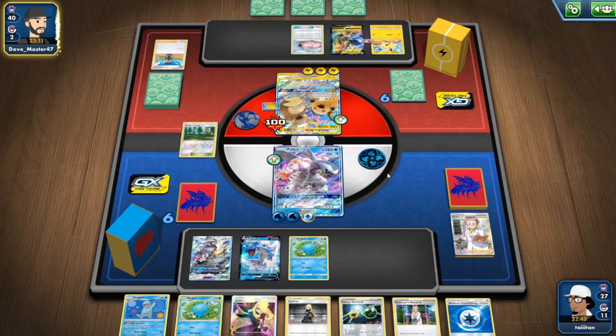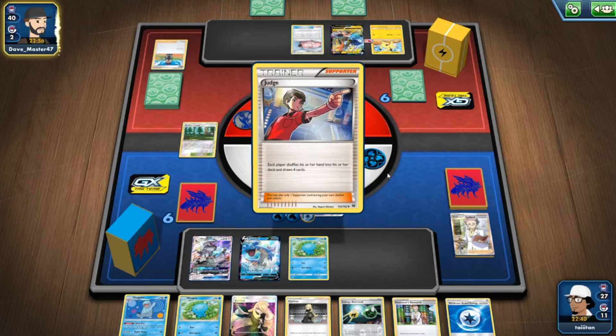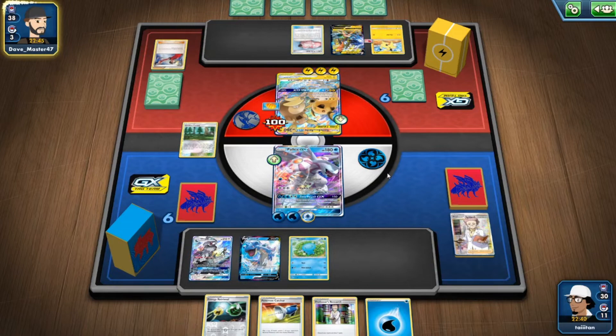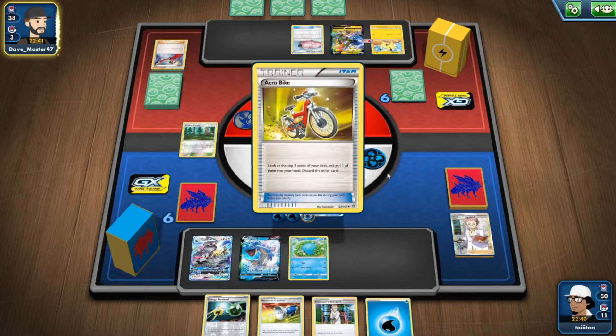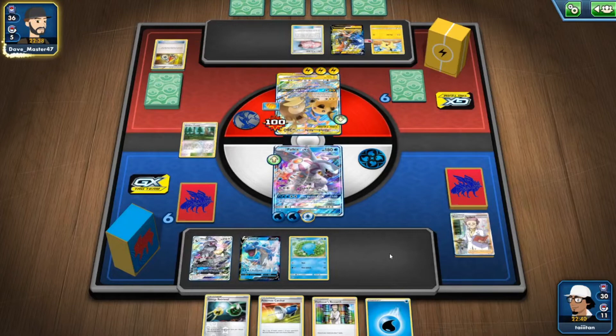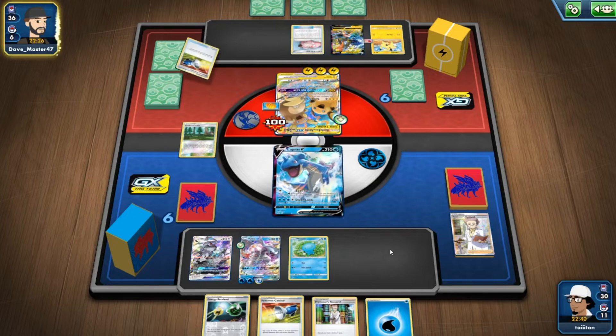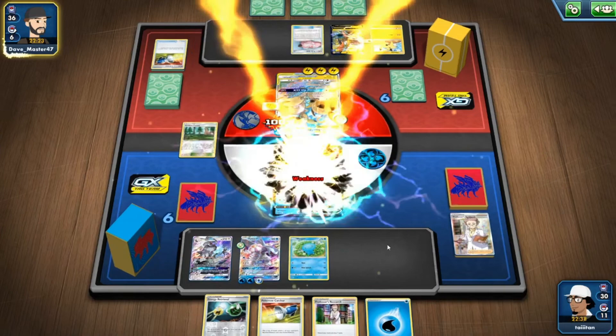Another Weakness Guard — I just need Snom, that's the problem. If I get Snom then it's so much better. Not exactly what I hoped for but we can make it work. Got Silvally anyway — that helps. Pokémon Catcher with a coin flip comes up heads for Lapras V, pulling it out. Could have used the GX attack but that's fine.